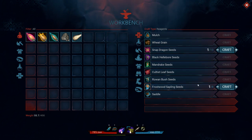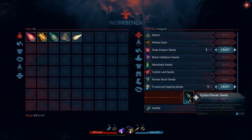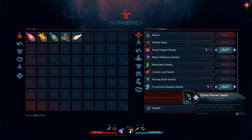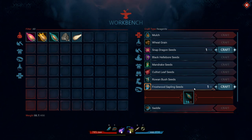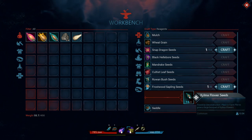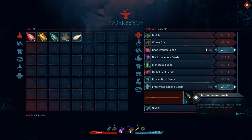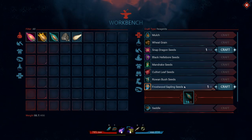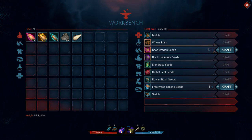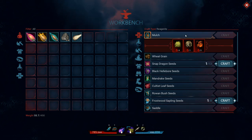What I'm really interested in is frostwood saplings. However, they take two kalma flower seeds and I've only got 16. So I could plant eight frostwood sapling seeds, but I think what I need to do is plant the kalma flower seeds first to get lots of kalma flowers, and then make a lot of frostwood sapling seeds.